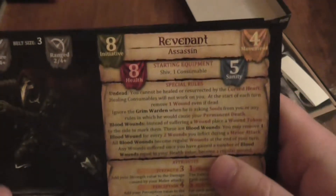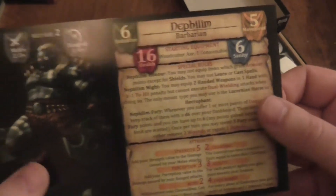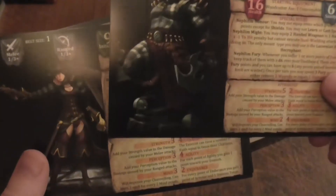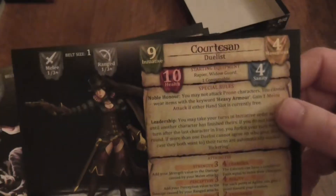He starts with different things and it tells you what the advantages of using him are. Then there's the Nymph — Nymphful. I can't pronounce it and it annoys me. It has a higher initiative, a higher sanity and I think higher wounds than the Black Knight. But it has a large base. These seem better than the core set ones, if I'm being honest.